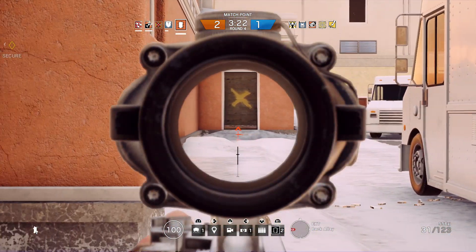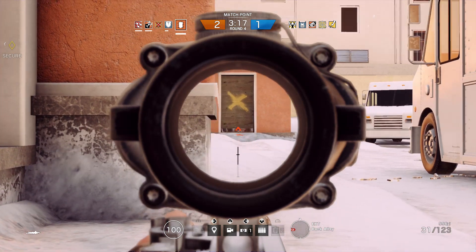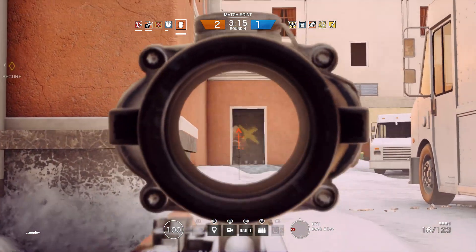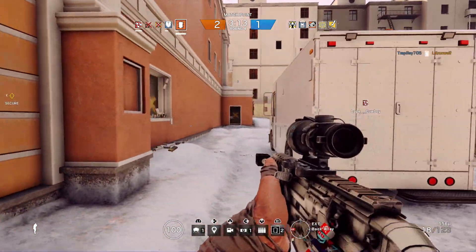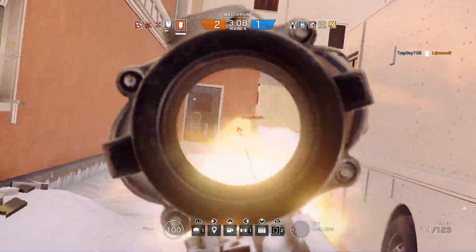Sometimes the enemy might bandit trick, which you can't really prevent as Thermite alone. But if you have teammates, try to get them to throw some smoke grenades, stun grenades, maybe even a grenade through a gap somewhere to try to stop Bandit. Otherwise, just find an alternative route.